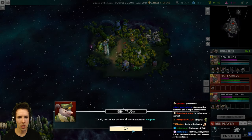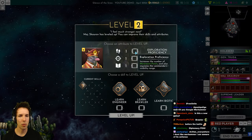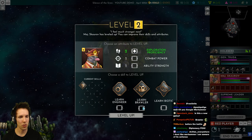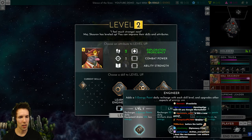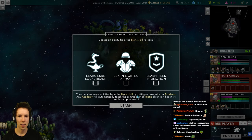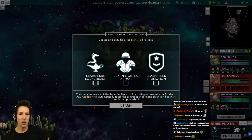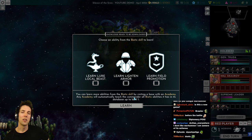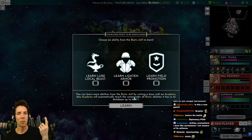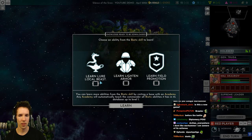Going through the teleporter — bunch of monsters, we don't mess with them. That must be one of the mysterious keepers. Data fragment — leveled up. Exploration proficiency and biotic spells. We'll do biotic. Knowledge ready to be downloaded — choose an ability from the biotic skill to learn. So you unlock a school of magic and they immediately give you one ability even before you go to the academy, so you can at least do something.